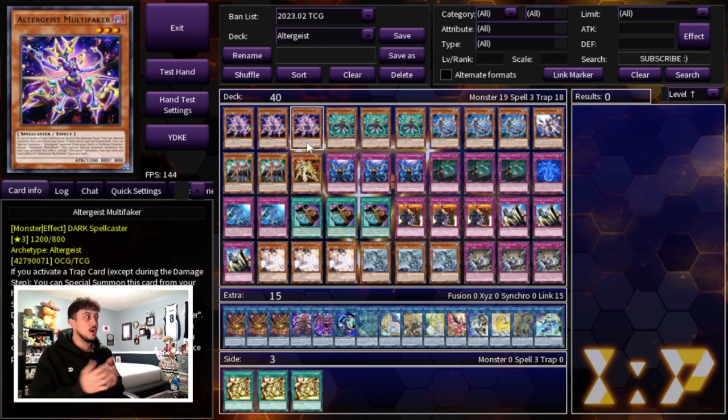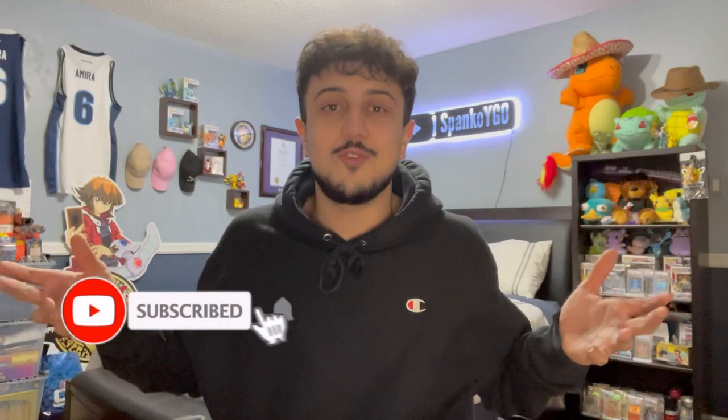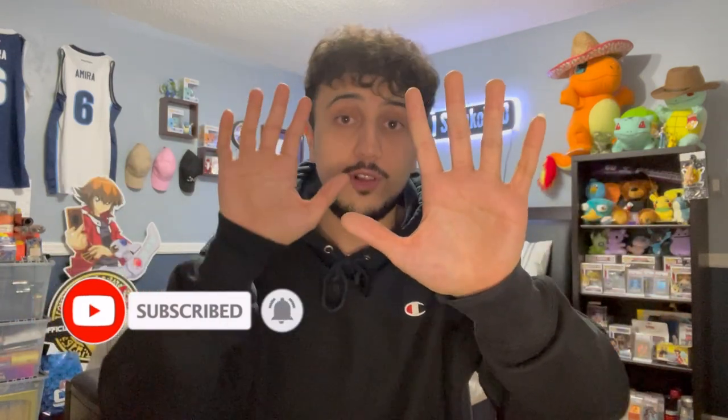That's it for the deck — I think you guys should definitely try it out because it's very powerful and a really fun way to play Altergeist in today's format. This is a snowball-based deck built so you can snowball in any situation: going first you can set up traps, going second you have Gamma Seal and Evenly Matched. Your board just gets bigger and stronger as turns go on. Hope you guys enjoyed — make sure to like and subscribe for more Yu-Gi-Oh content. Ten thousand subscribers soon — Spanko signing off, peace!